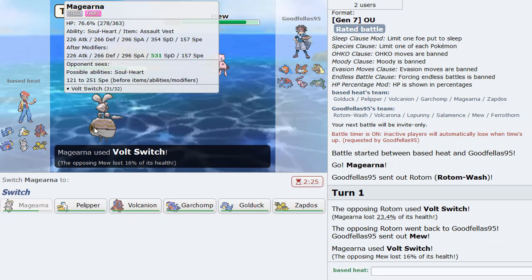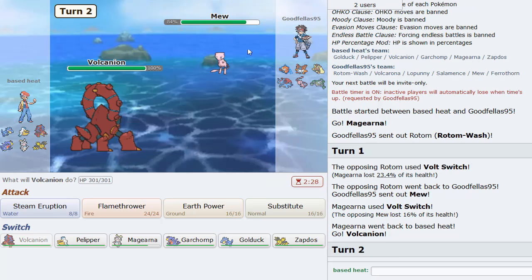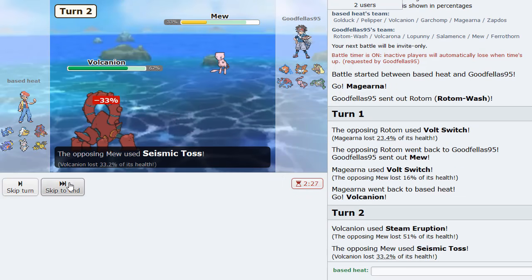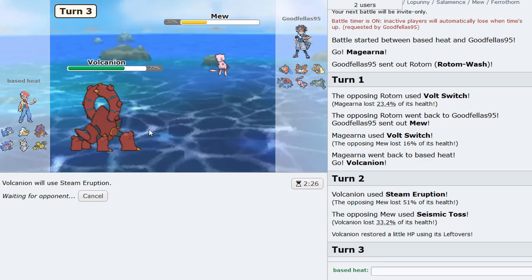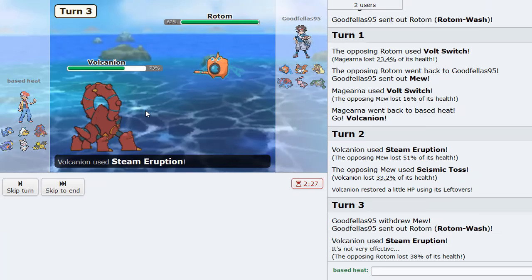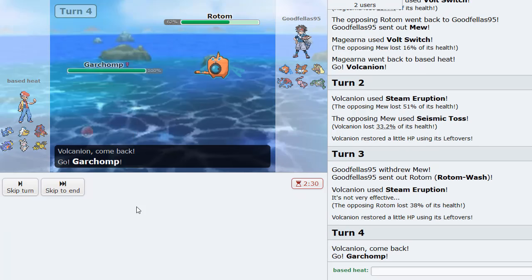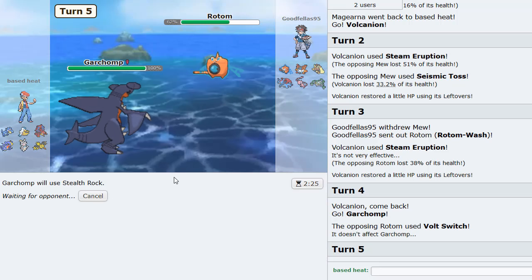I think he should go Ferrothorn, but that Rotom Volt Switch did a lot to my Magearna. I go into Volcanion — he doesn't seem to have an item, not sure what he is. Could be Z-Move. Seismic Toss, okay — perfectly fine. I can hit him up again with Steam Eruption and figure out what set his Rotom is if he goes hard into that. He goes right into Rotom — that looks like an offensive Rotom. I'll go hard Garchomp on the Volt Switch. Probably just get my Rocks up. I think he has to be Specs or something.